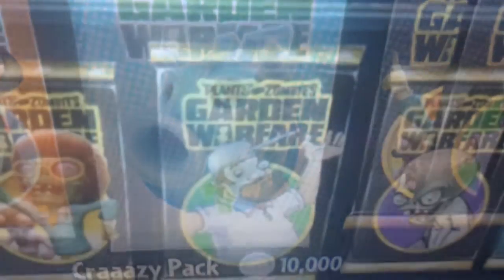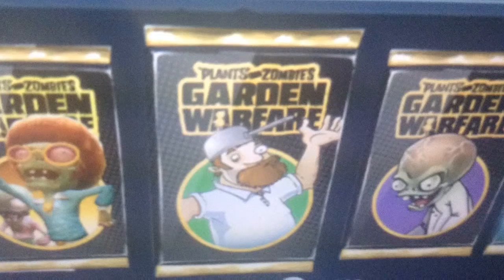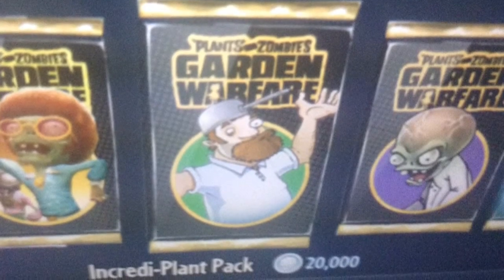And now we've got the — well not complicated. The crazy Dave pack, along with crazy Dave on it, unlocks a bunch of stuff for plants only. Zomboss is basically zombies only. And the one at the side is just both.